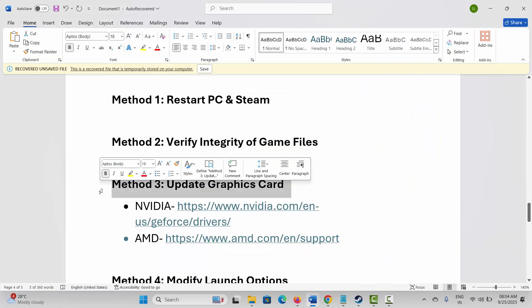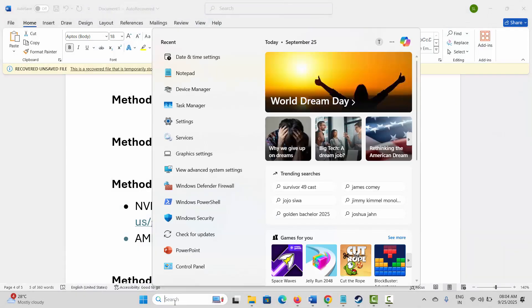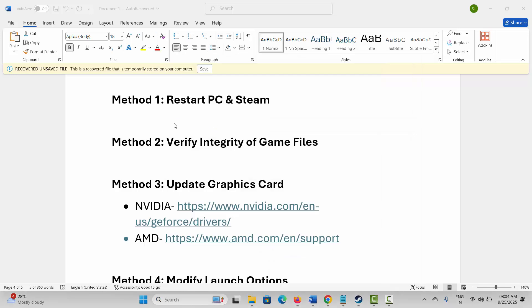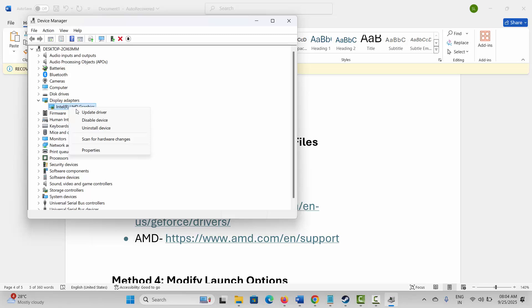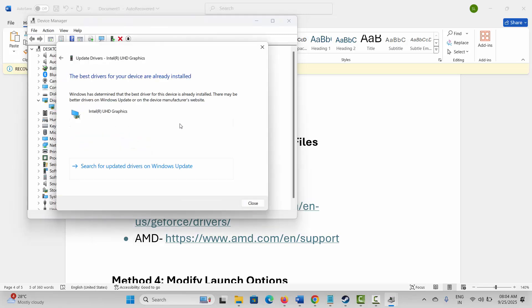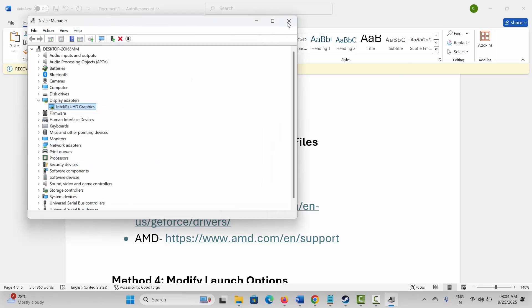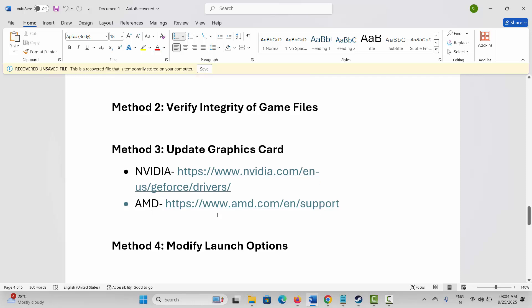If not, next is to update your graphics card. Go to Windows Search and search for Device Manager. Expand Display Adapters, select your graphics card, right-click on it, click Update Driver, then click Search Automatically for Drivers. Nvidia and AMD users can also go to the link provided in the description to update your graphics card from there.